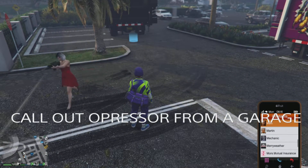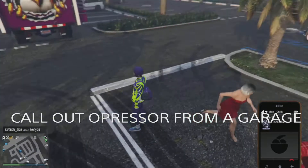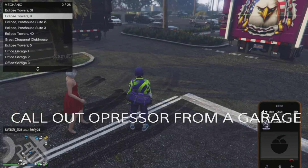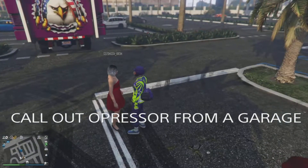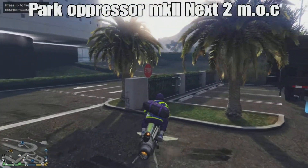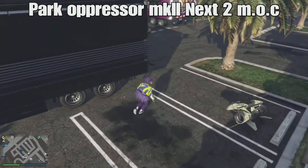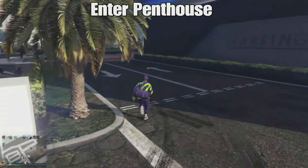Now what you got to do is call out an oppressor from a 10-car garage. You want to get on your oppressor and park it somewhere where you can quickly access it. Then after that you guys want to go and run straight to the penthouse and enter the penthouse.